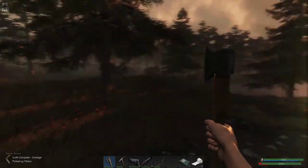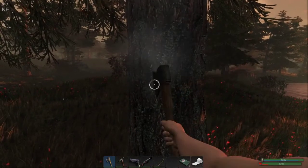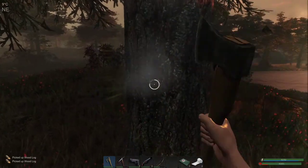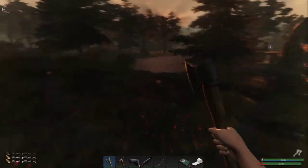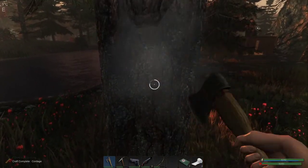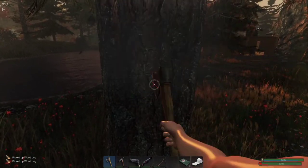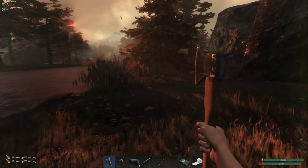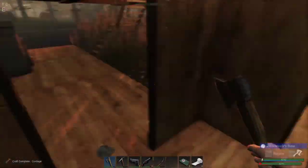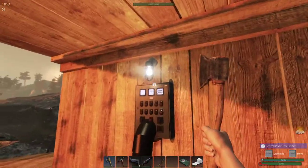Good morning and welcome back to Subsistence, where today we're looking for that elusive locked crate that I lost yesterday. Hopefully we can find it and hopefully it even has some of the stuff we need in it. I'm hoping for sinew so we can make some animal housing, or I'm hoping for padded cloth because we need quite a lot of that. Then I can make my helmets and feel a lot safer around these parts.